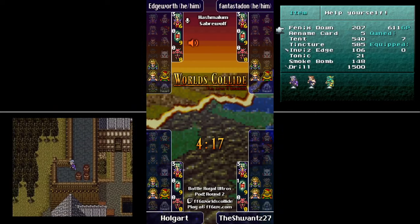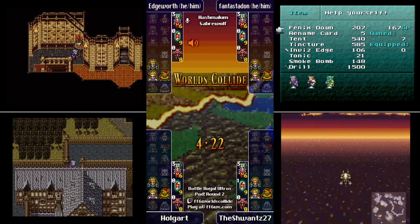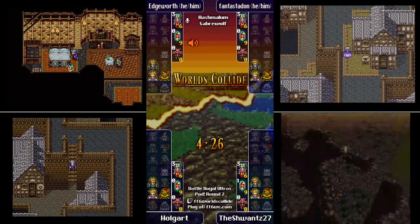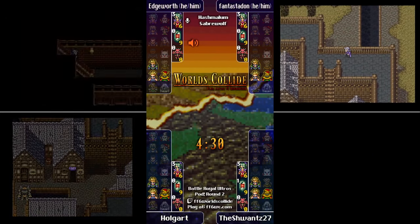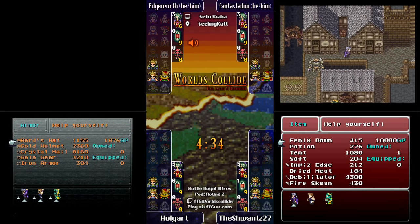Zone Seek in the Zone Eater — there you go. Holgart is taking the long way around and just finding a Metal Knuckle — always disappointing when you're hoping to find an Illumina to give you the edge by going to such a far-away check. But he did find an Atlas Armlet, which I didn't find any of in my last seed.